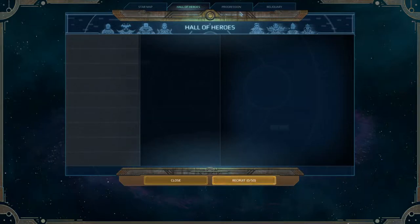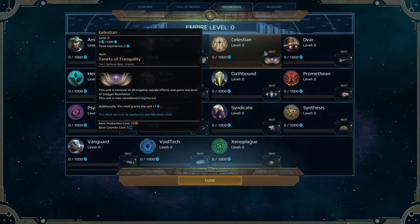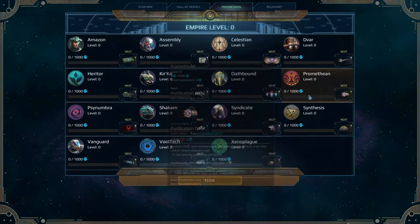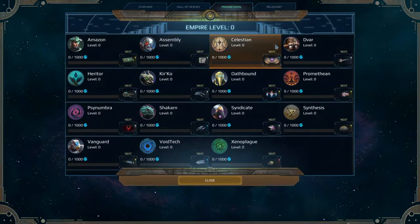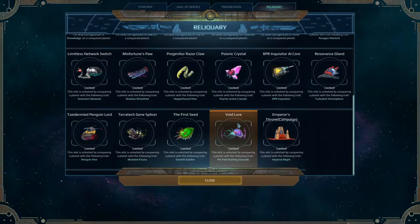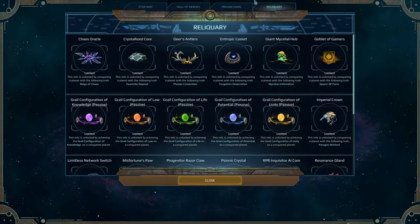Hall of Heroes is this screen — pretty great. Progression is this screen. It's where you can level up your different races and Seeker Technologies. Seeker Technologies are basically a group of tech trees that have their own special traits. You level them up and research them as time goes on. And the Reliquary is basically where a bunch of relics are. You get them by taking over planets with particular traits or by doing the main campaign, which I'm not doing today, but maybe someday.